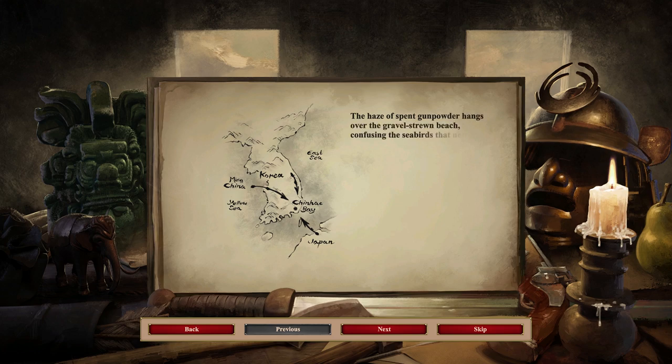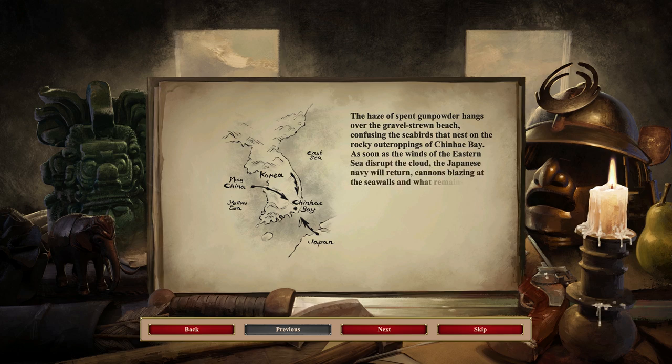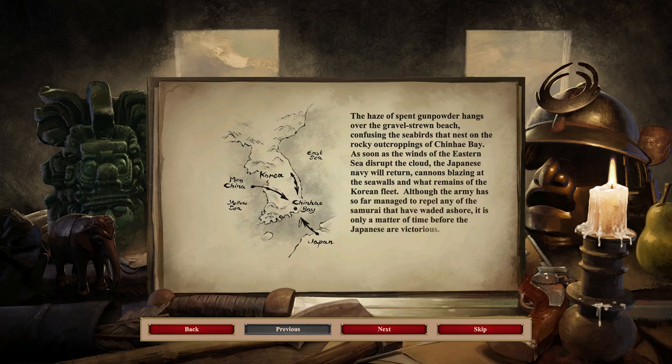The haze of spent gunpowder hangs over the gravel-strewn beach, confusing the seabirds that nest on the rocky outcroppings of Xinhai Bay. As soon as the winds of the eastern sea disrupt the cloud, the Japanese navy will return, cannons blazing at the sea walls and at what remains of the Korean fleet. Although the army has so far managed to repel any samurai that have waded ashore, it is only a matter of time before the Japanese are victorious.